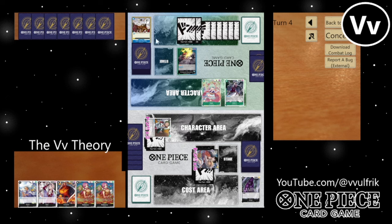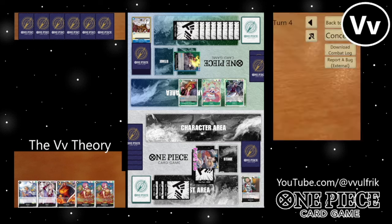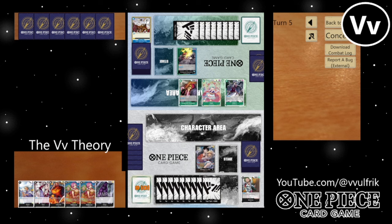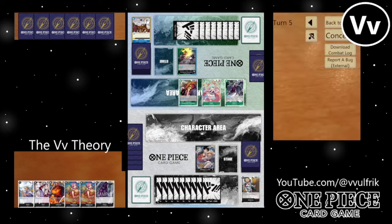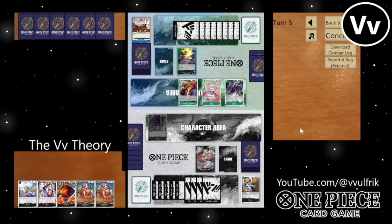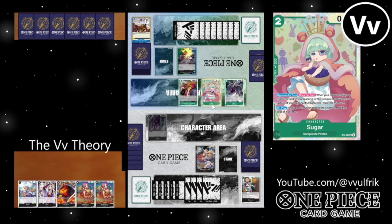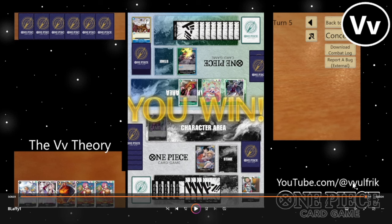I need him to play something so I can get some value for my Sakazuki. He swings 5 into Brand New — I'm not defending that. He Redrocked my Borsalino. I run Sabos and Borsalinos, so Redrock is a pretty good answer to what I'm running. I don't have any Rob Luccis, so this feels awful. I play out Virgo — is he going to use a Redrock on my Virgo? I seriously doubt it. And he just quits. Unfortunately, we don't get to see that game to its full conclusion, but I do think Rosanante has a pretty good matchup into what we were doing.